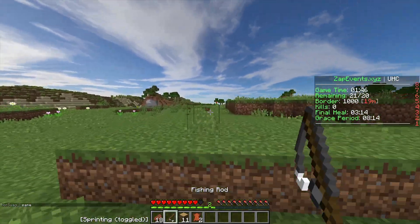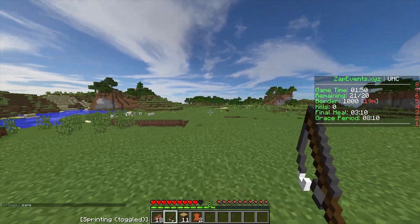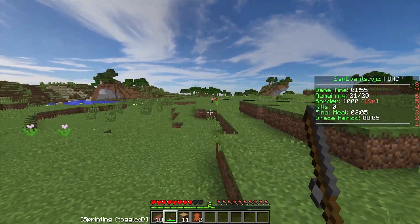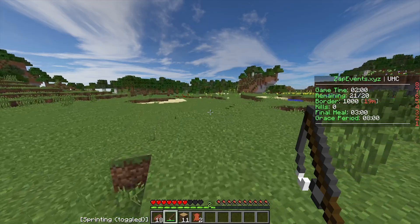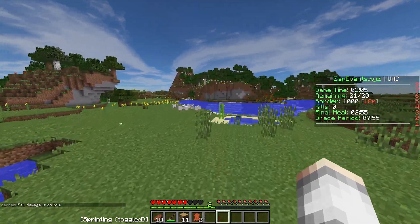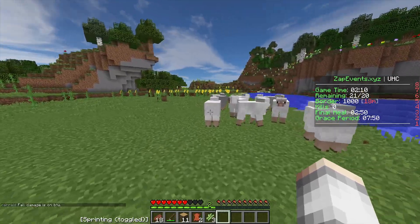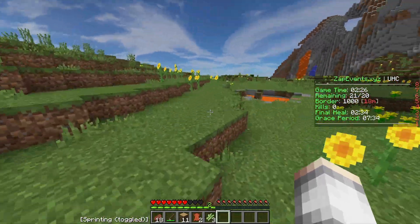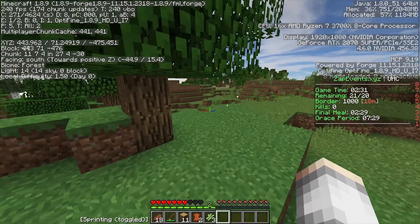The game has started — I'm currently a minute late into it, which is unfortunate. We're playing UHC with the grappling hook. This is what it does — oh, that was not the plan. This is what a grappling hook does. As you can see, we do take fall damage, which is one of the downsides. Oh yes, sugar cane — that's what I was looking for. We have a final heal in three minutes, so it shouldn't be that big of a deal.